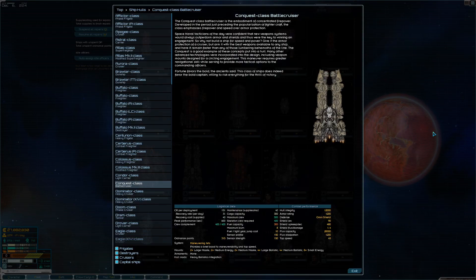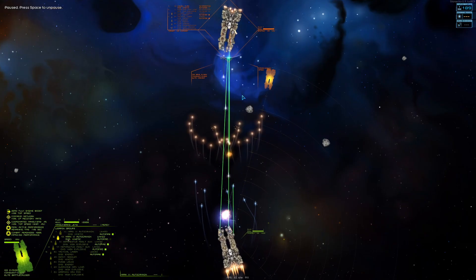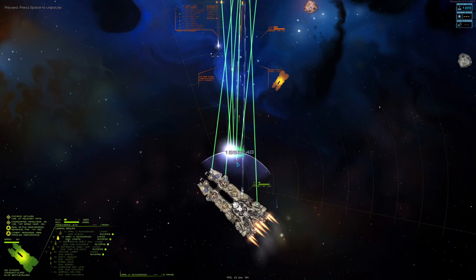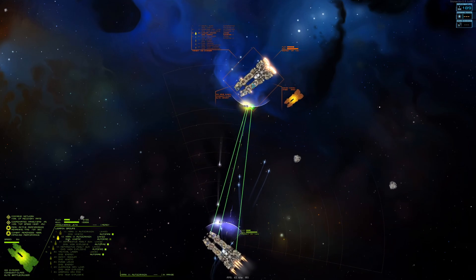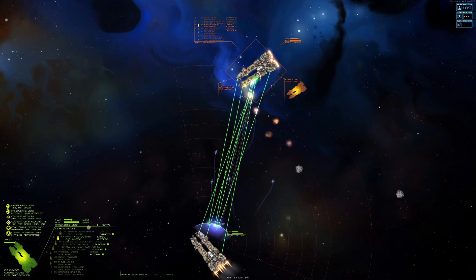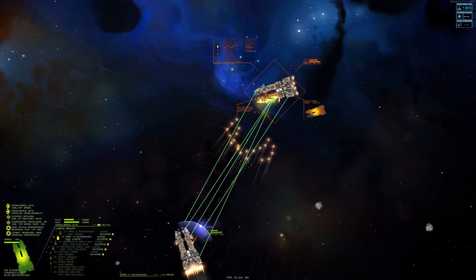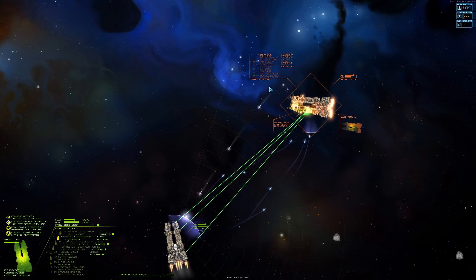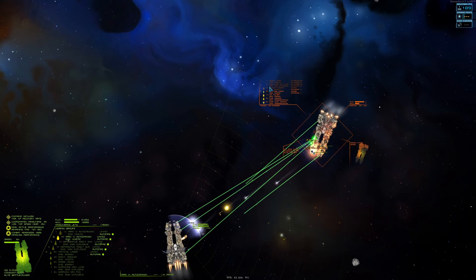And now my favorite: the Conquest battleship. You can usually find it at Sindrian Diktat core worlds. I just love flying this ship — it has a ton of weapons and great speed. But the best thing is the flux management. I can shoot for long periods of time and then vent the flux off super fast. Remember, this is just my list. Other ships are also super fun, so experiment with different loadouts and have fun.